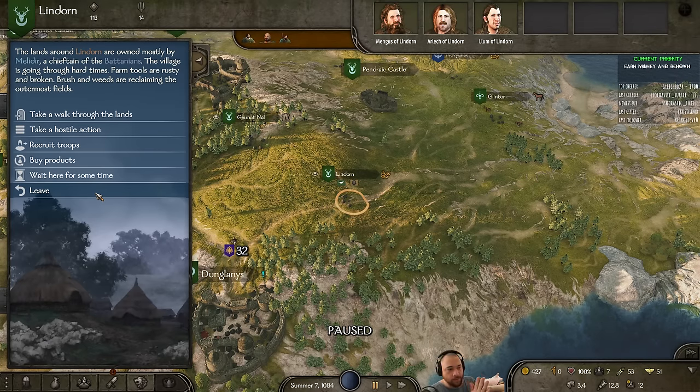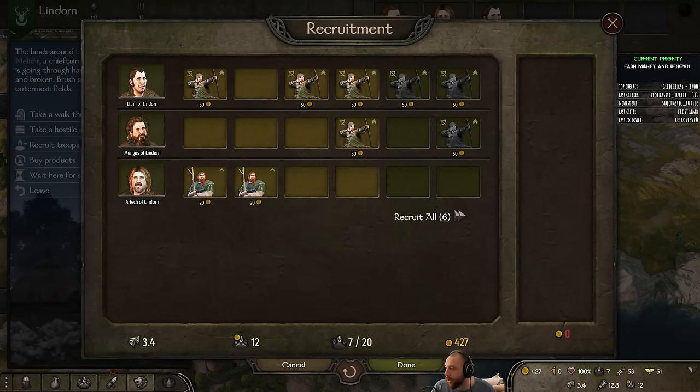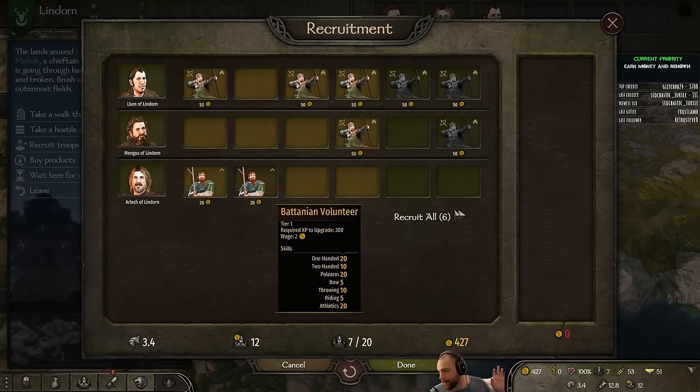In the game there are roughly two types of troops — a sweeping generalization, but you have troops you draw from town villages and troops from castle villages. Castle villages are like noble troops; town villages are regular troops. Noble troops would be Batanian highborn youth, who level up to become incredibly powerful archers. Regular troops are Batanian volunteers, which can level up in a whole bunch of ways. For all other cultures, noble troops level up to cavalry — usually melee armored cavalry like knights. Batanians are unique in that theirs level up to archers.